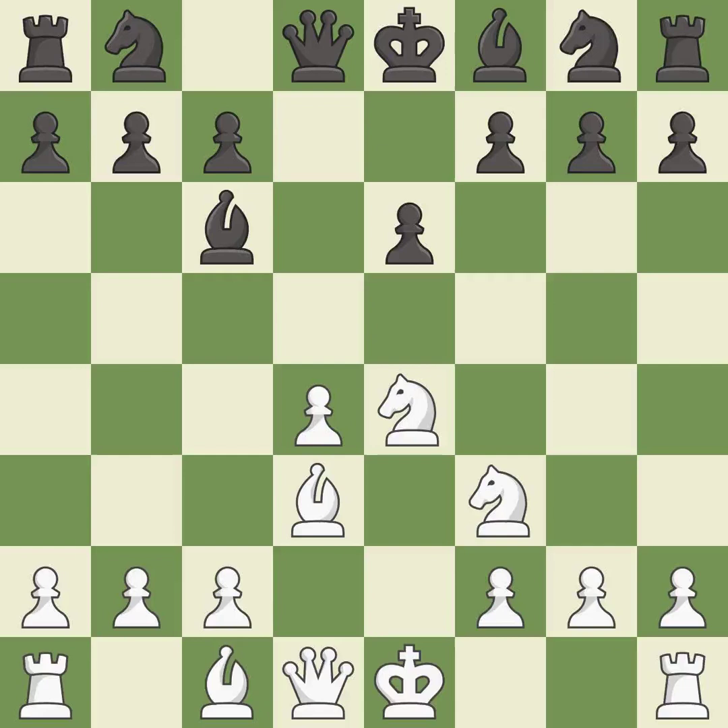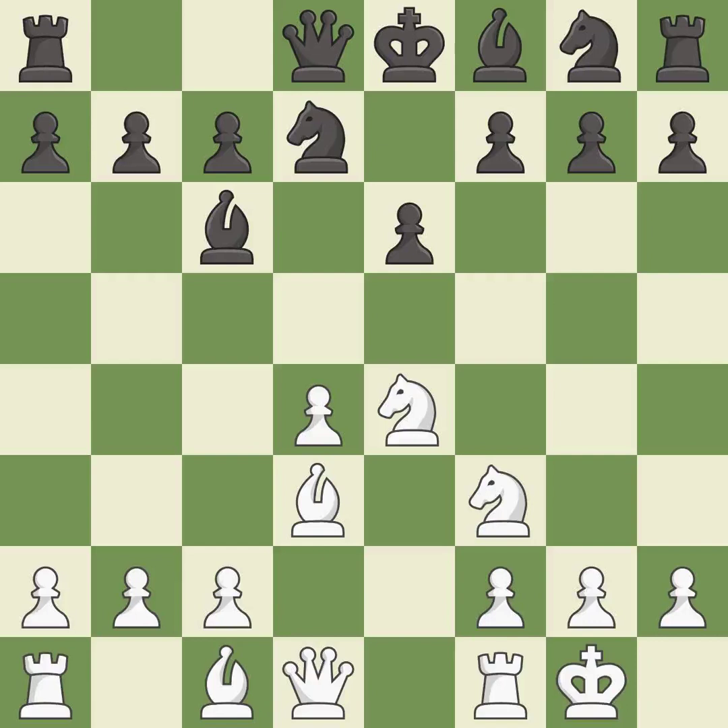bd3 develops the bishop toward the center, supports the e4 pawn, and prepares castling. nd7 develops the knight toward the center and controls the e5 square. Castling gets the king out of the center and activates the rook. ngf6 develops the knight toward the center, controls the d5 square, and attacks the knight on e4. ng3 avoids the trade by retreating the attacked knight to a safe square on the king's side.